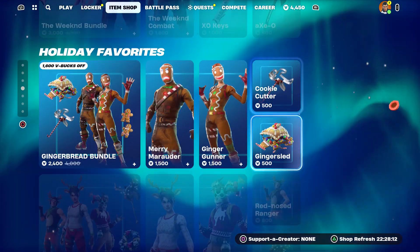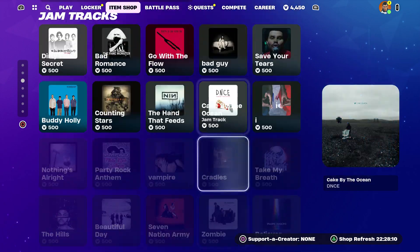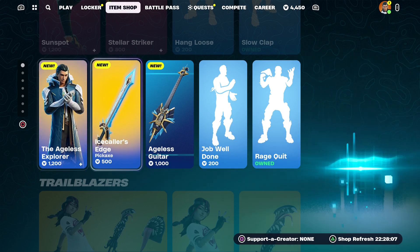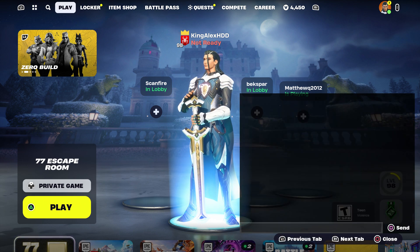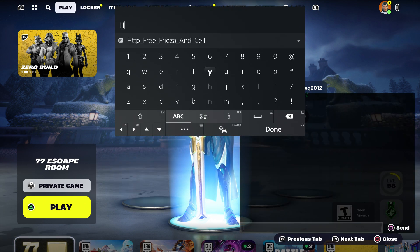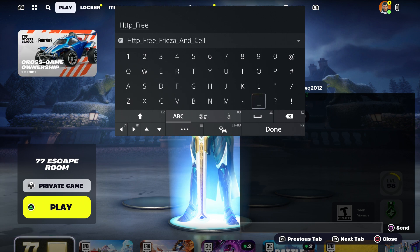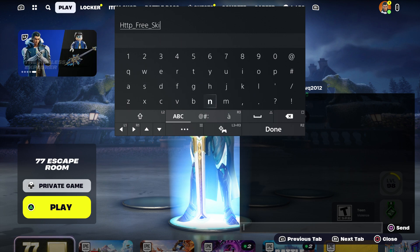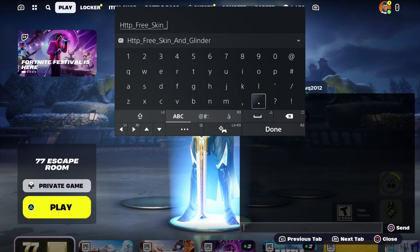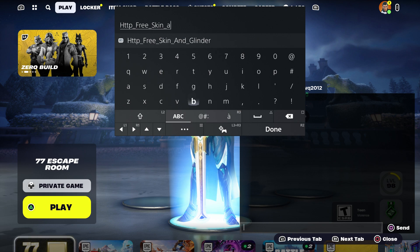Right now I'm going to show you the method to basically get this skin for free — and the pickaxe and the guitar. First thing, you want to come over here and enter this code, which is going to be 'http underscore free' — it's going to be free underscore skin. If anybody doesn't have the battle pass, don't worry about it — you don't need it. You can still get the skin, the guitar, and the pickaxe for free by following the method.